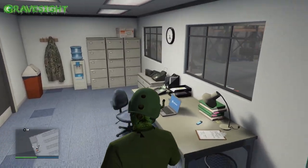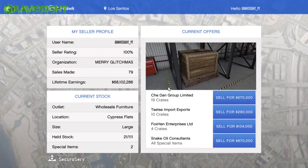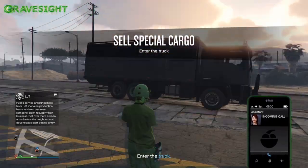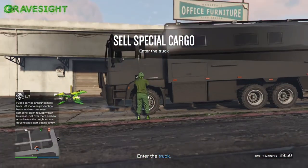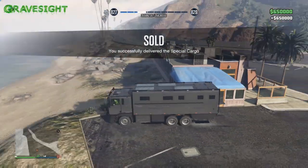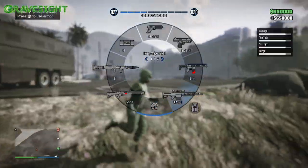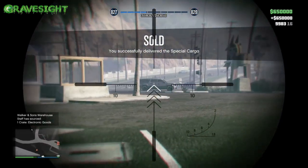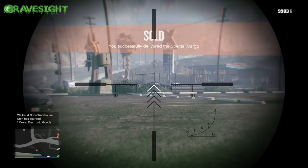If you're somebody that doesn't have the upgrades yet, you can tell us down in the comments how much each upgrade costs, because that's something I'll probably have to check on one of my other accounts that doesn't have the upgrades yet. Bulletproof tires for the delivery vehicle are definitely worth it. This week in general is dishing out double cash and double RP on sell missions, so it's definitely something you want to take into consideration while making money to invest in your businesses.